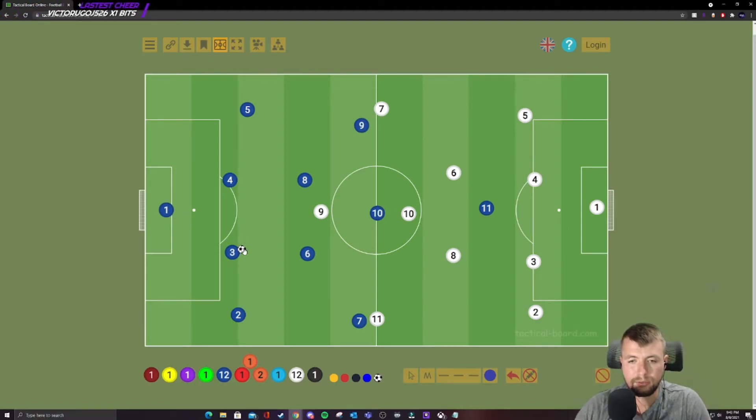Offensively, it's very dynamic in terms of interplay. The general shape of a 4-2-3-1 is triangles everywhere — that's what I told them. Triangle between these three, triangle between these three. You can see triangles just everywhere on the field. Even this section — if you draw a line in between, you get a double triangle.